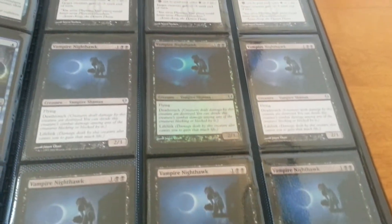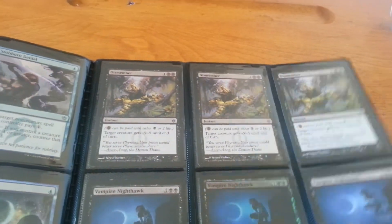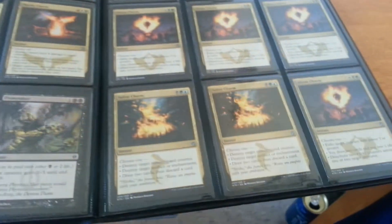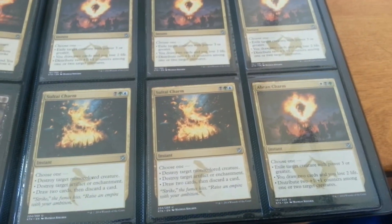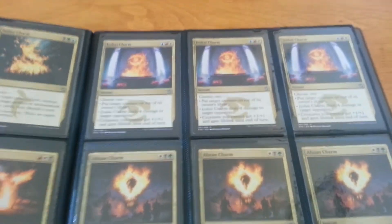A whole bunch of Nighthawks — foil, from Zendikar. I have six Dismember. I can get into the charms — I have four of each charm, I do believe. Some of them have running gaps.